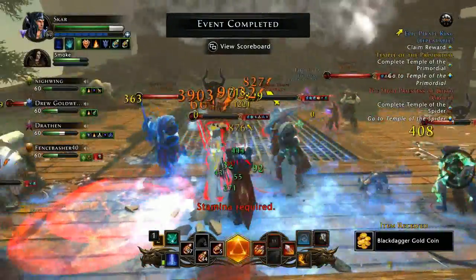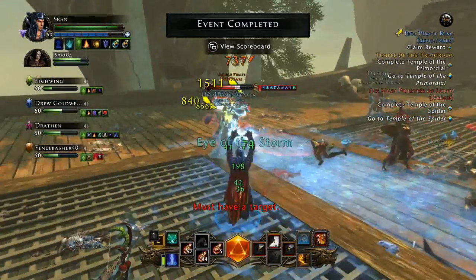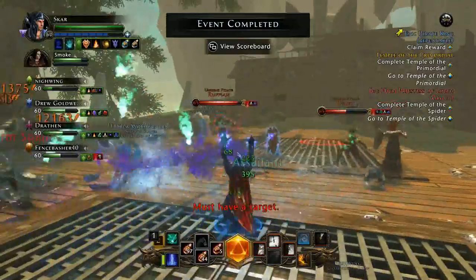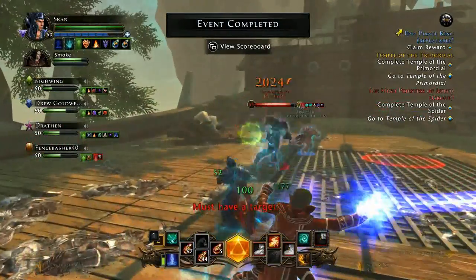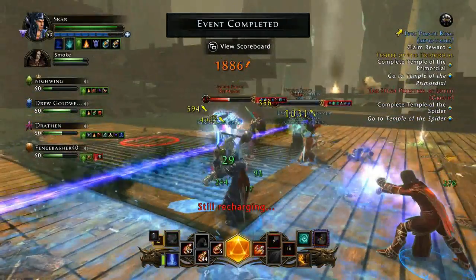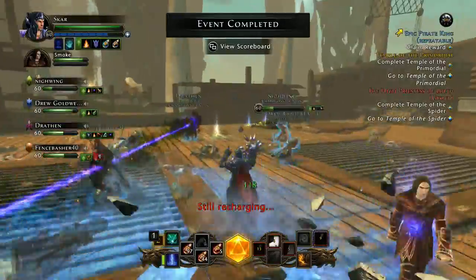Just keep plugging away — this is a great dungeon to run. With your Seals of the Drake, it's a good way to get different tier 2 equipment. Even if you max out and buy all the equipment you can with Seals of the Drake, you could easily salvage that equipment for more rough Astral Diamonds, earning yourself more in the long run.